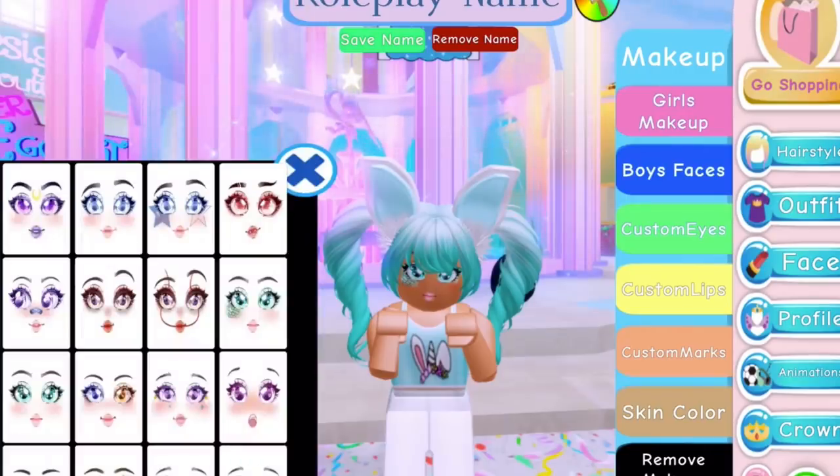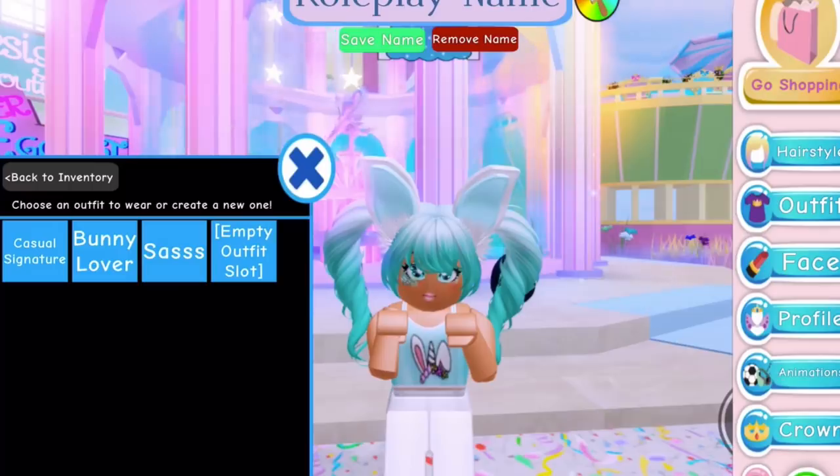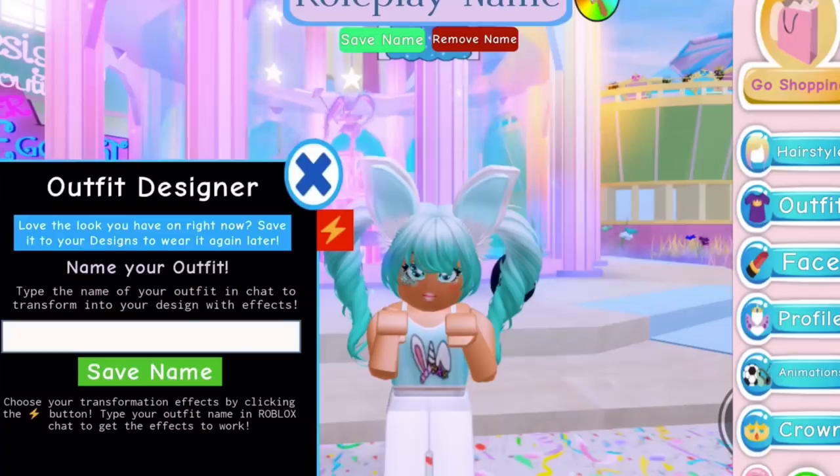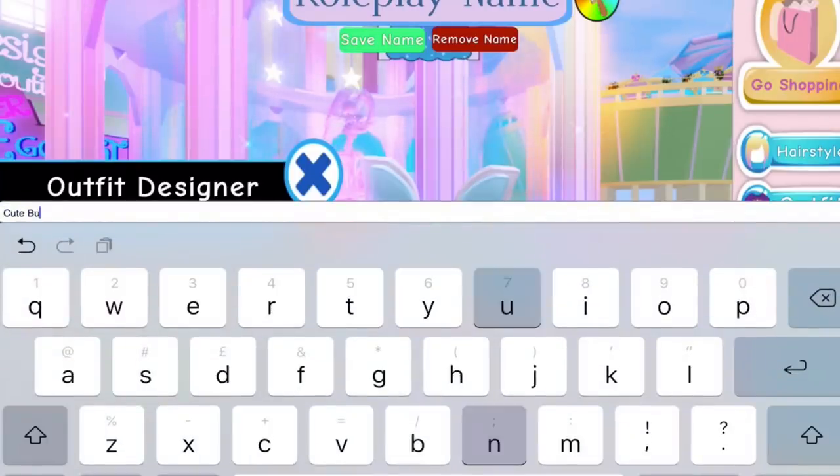And then you can see the outfit thing. So if you press on outfits, it comes over here, and then it saves back to inventory, and you can choose an outfit to wear or create a new one! We're going to save this outfit — we're going to save it as Cute Bunny!